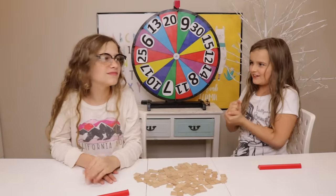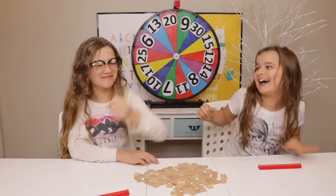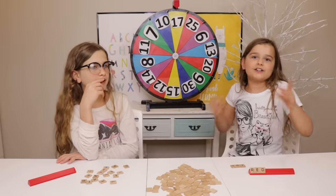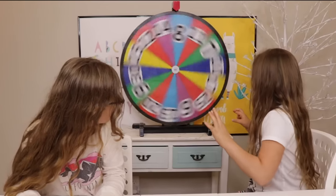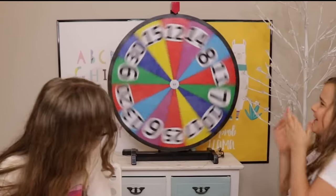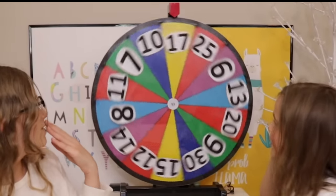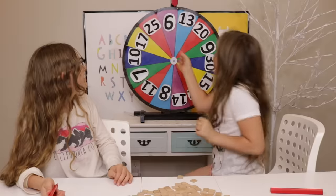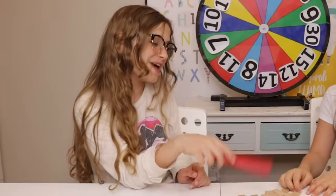Round one! Rock, paper, scissors, shoot! I knew she was gonna pick rock. This is the first round, and whatever color you spell, you get the color of the glue. I got a six — I don't think I can spell any slime ingredients with that! My turn to spin... 17! That's a big number!